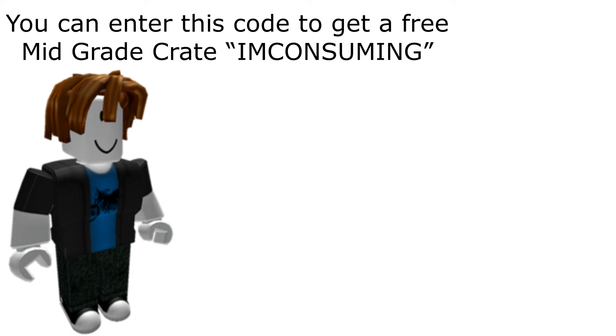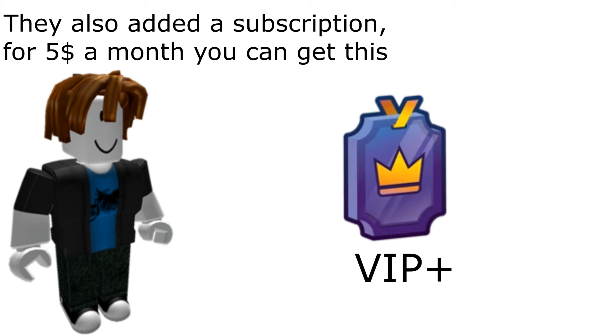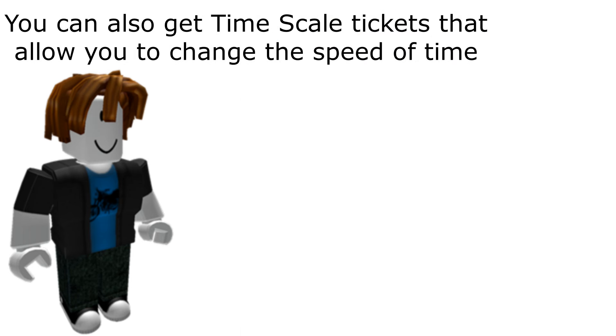You can enter a code to get a free mid grade crate. They also added a subscription — for 5 dollars a month you can get various perks, and you can get time scale tickets that allow you to change the speed of time.